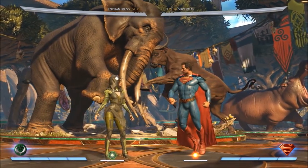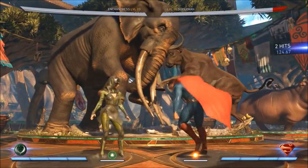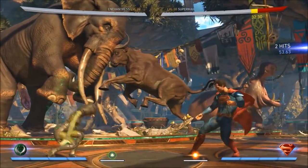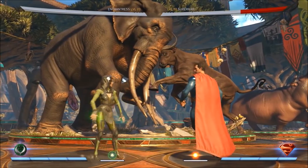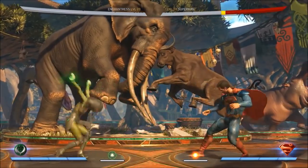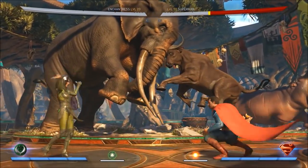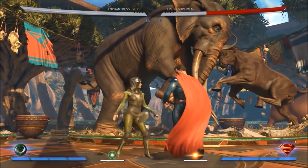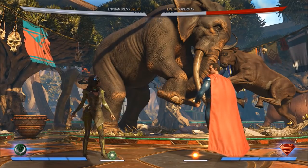We'll start with her astral soul rip, where she tears her own soul out and crushes it. It's a good combo ender — the move she'll do off a down one if she wants a quick setup. It's also her wake-up attack: punishable, but it has good range. On paper it's super punishable, but from further away it's going to be kind of hard to punish. That's really her only typical by-the-numbers special move.